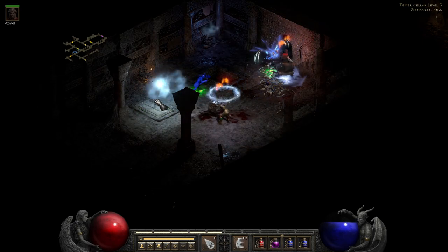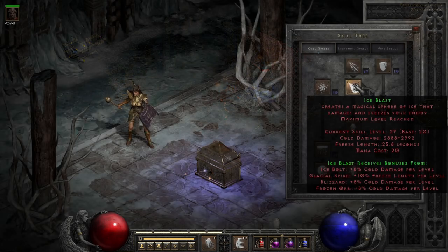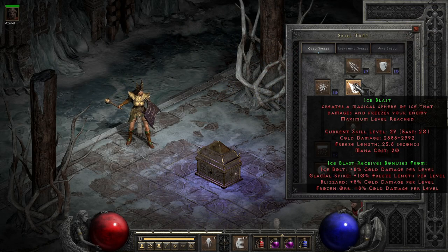One catch on Ice Blast, though, is that it travels the same speed as Ice Bolt, so you'll want to learn how to lead mobile targets a little bit, since they both fly a little slower than the third skill, Glacial Spike.